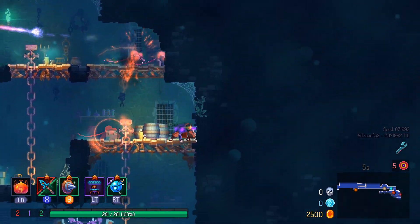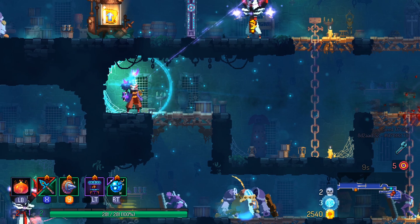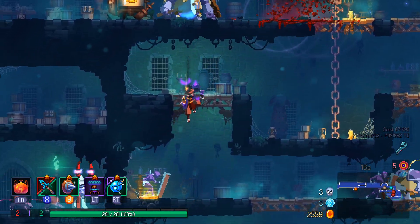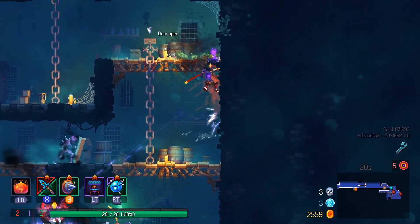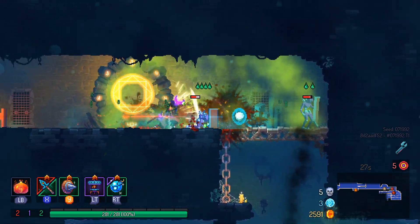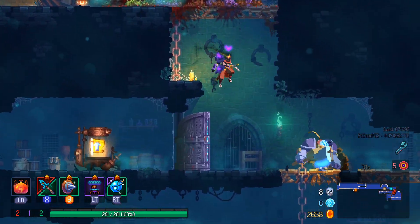I guess maybe I could do something like try and go after enemies that are very well countered by shields, like fighting the giant, but really how is that any different from a lot of the runs I've been doing lately? Even like builds, I don't think there's anything special I can do for this.